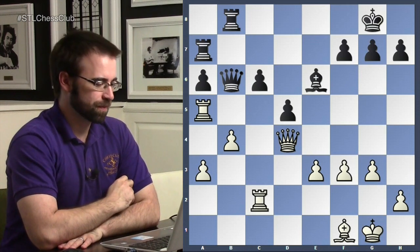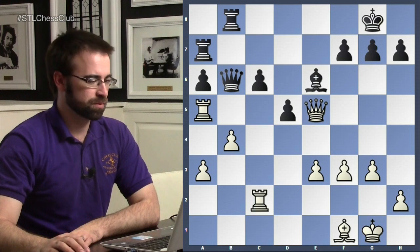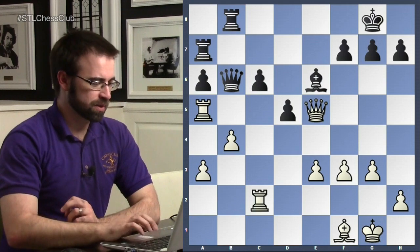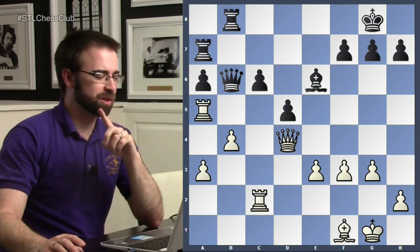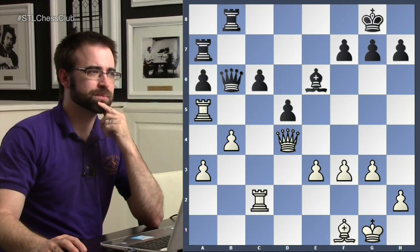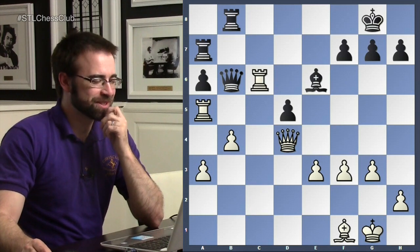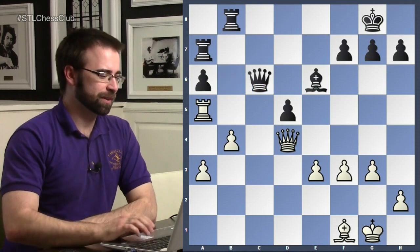Queen e5 — putting pressure on the enemy castle, also threatening to trade queens. But white doesn't want to trade queens; there's something a lot more concrete. Rook takes c6 — yes, this is the tactic. We take here, and we've won a pawn — a big accomplishment, though winning these positions can still be very tricky.